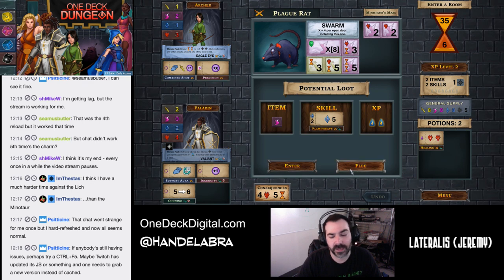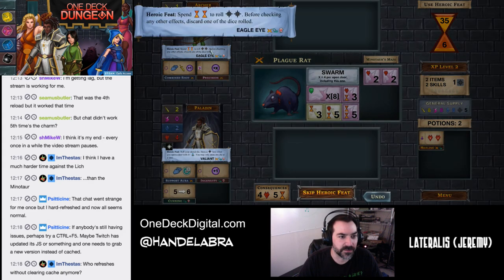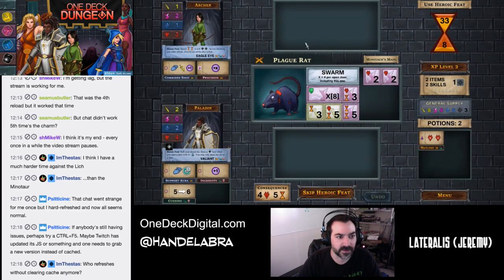What do we think — flee again, or should we just throw caution to the wind and go for it? Oh, with the head swarming — I know. The trouble is if you flee, there's only one other door and then it gets even worse. Let's fight it. All right. I feel like we should both use our things — at least I'm going to use mine and then you can let me know if you want to use yours.